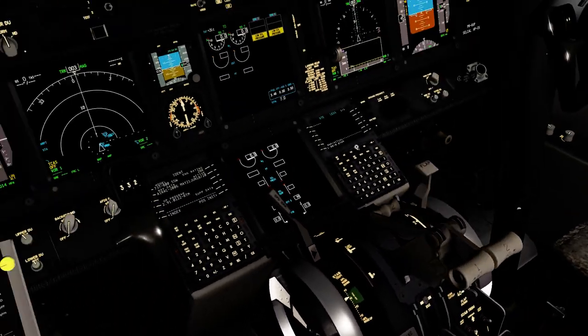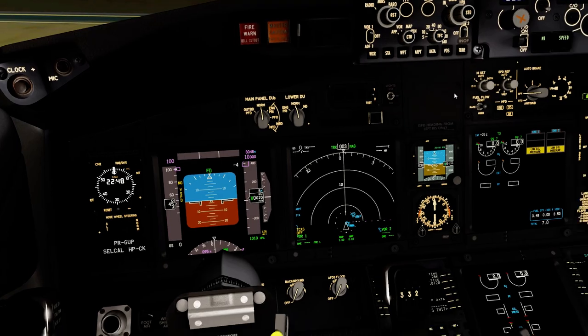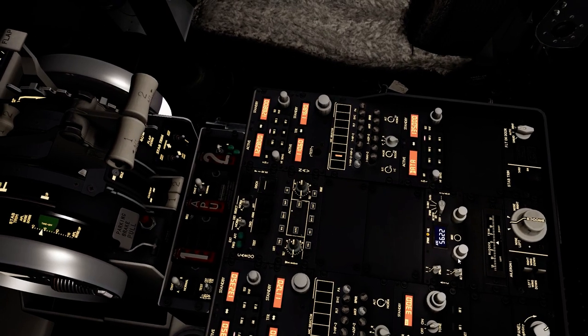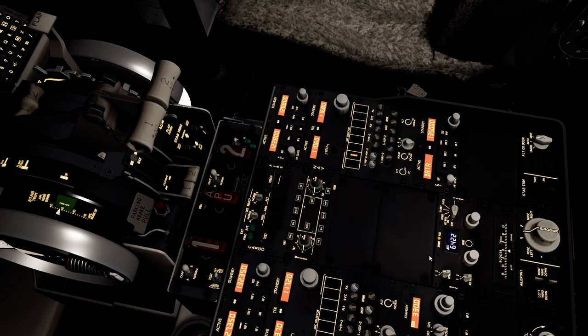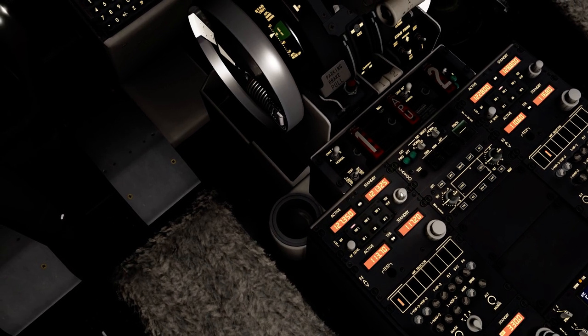GLF 2751 cleared to Sierra Bravo Golf Romeo, via the Echo Kilo India Victor 1 Alpha, climb and maintain flight level 6-0, flight level 390 within 10 minutes after departure, departure on 128.8, squawk 6422, QNH 1013. GLF 2751, Golf Oscar Foxtrot 2751, readback correct. Contact ground 121 decimal niner. Roger, 121 decimal niner, GLF 2751.